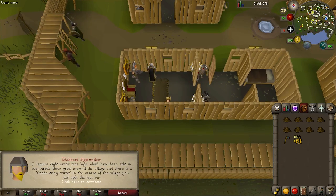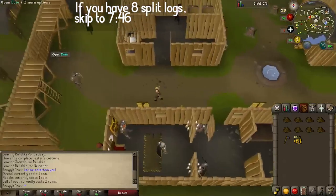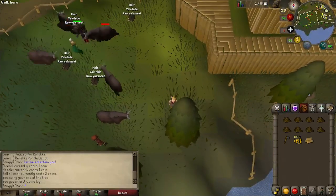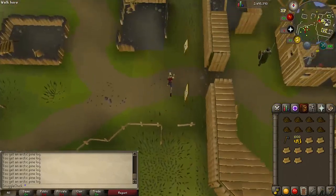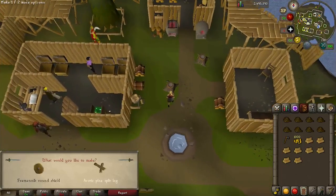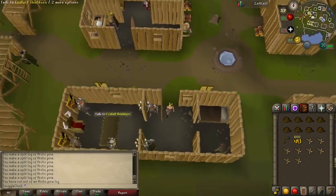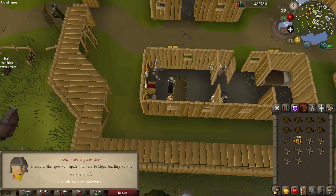Next we need some split pine logs — if you already have them you can skip this part. To get the logs, go through the gate then south through the yak pen and there are some arctic pine trees; cut eight logs. Now go back into town and just north of the fountain there is a stump. Click on it and you'll get the option to make arctic pine split logs. Chop the logs and then return to Thakgraf Sigmunasen.